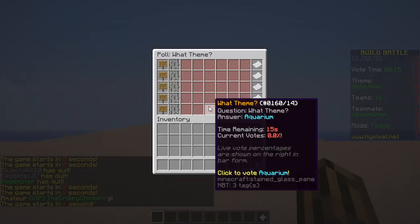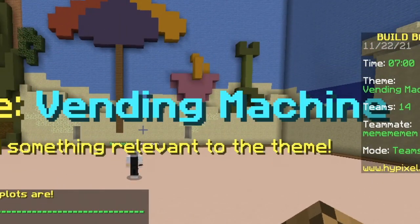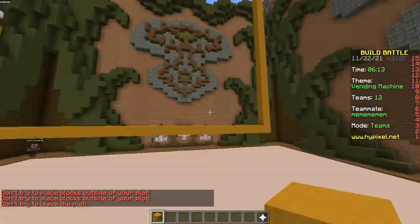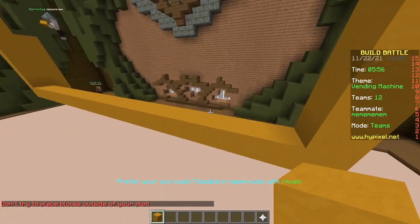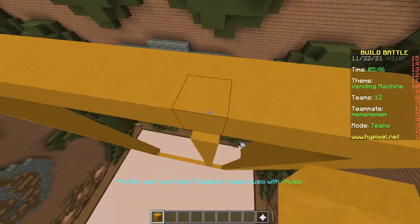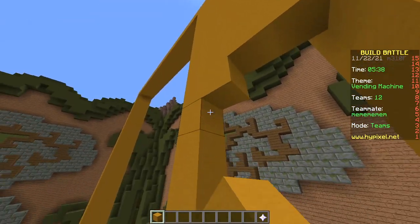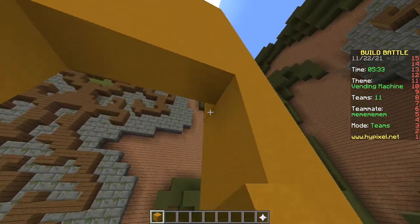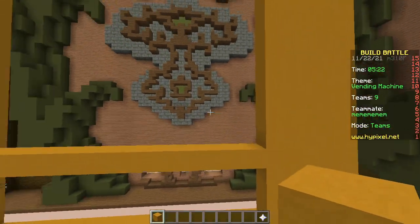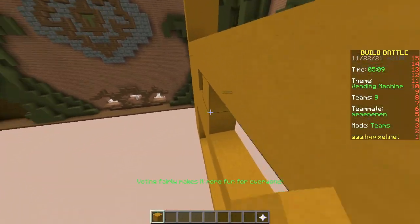Second round! Themes: vending machine, wizard, ghost, school, aquarium. Vending machine - what an original theme! In the future, everything will come out of a vending machine - automation, no need to talk to anyone, especially with all these diseases going around. What's the etymology of 'viruses'? If it's Greek it's 'viruses,' if it's Latin it's 'virii.' I don't know, ask an intellectual - I'll ask myself in the comment section.